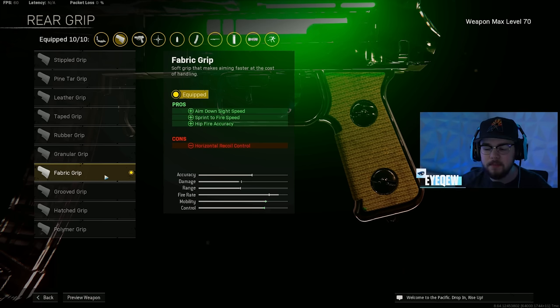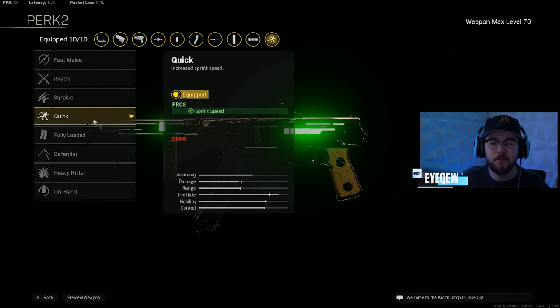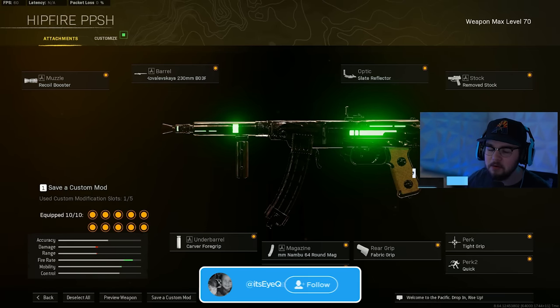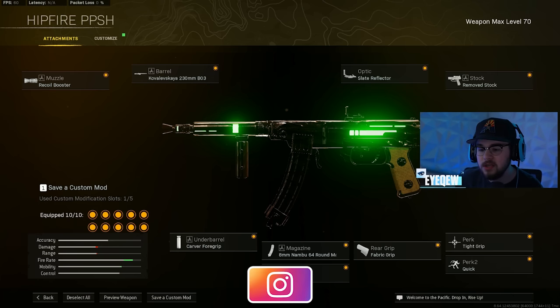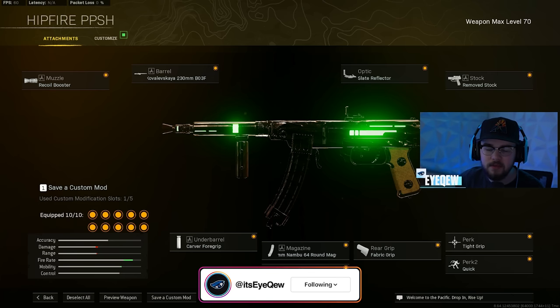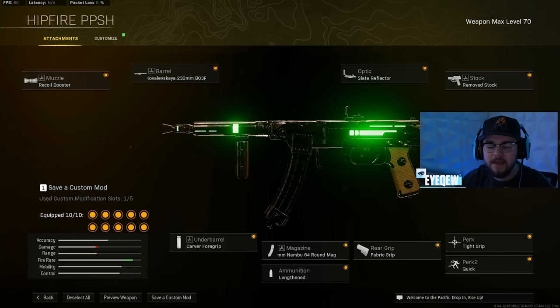Mixing with the rest of the build it makes you more snappy, faster on the map, and more accurate from the hip. Tight Grip for perk 1 and Quick for perk 2. Overall that's my full PPSH-41 build — you can swap out the stock if you want. It's dropped down to number five but it's still super good. Go through and give the entire build a try.